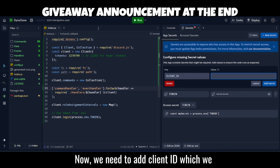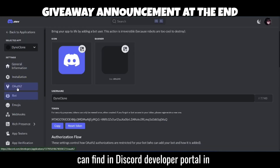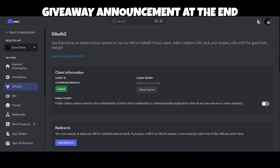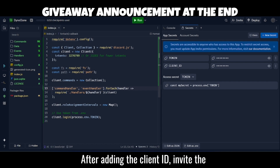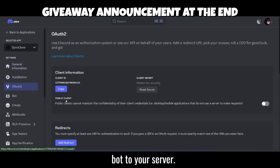Now we need to add the Client ID, which we can find in the Discord Developer Portal in the OAuth2 section. After adding the Client ID, invite the bot to your server.